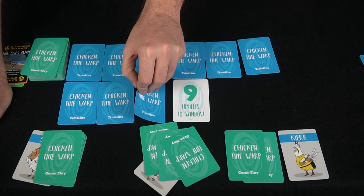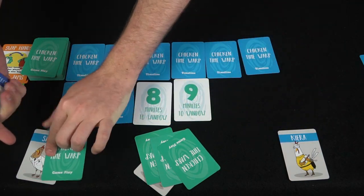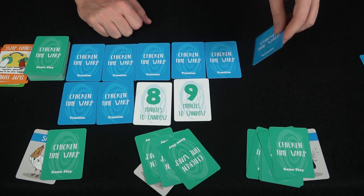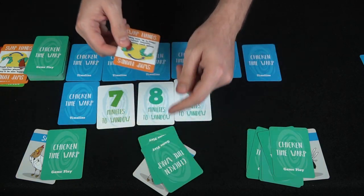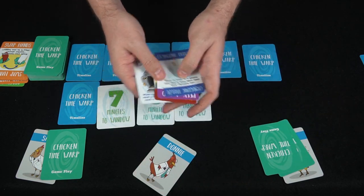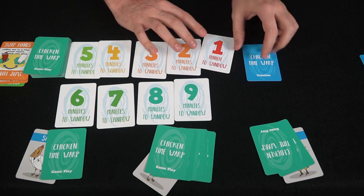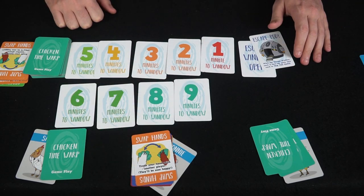After that, the next player flips a window card and plays a Swap Hands on another player, swapping hands and then drawing a card — the escape pod. This is a card you want to keep secret; by the time the escape window is open, if you play this card you win the game. The next player also has a Swap Hands and a Swap Block, swaps with the player holding the pod, and now has the escape pod. These windows are slowly getting closer and closer to the escape window, and the player holding that card at the end will win.